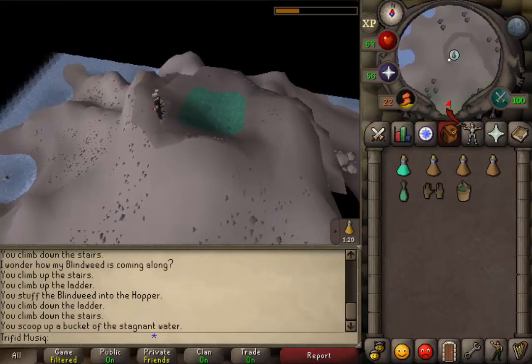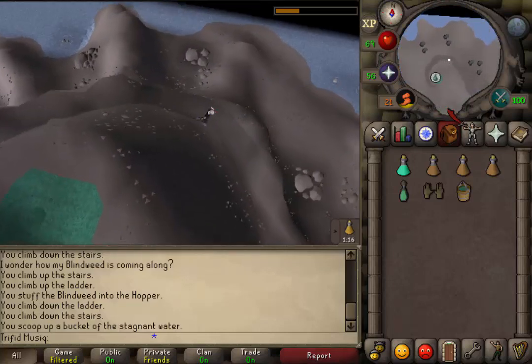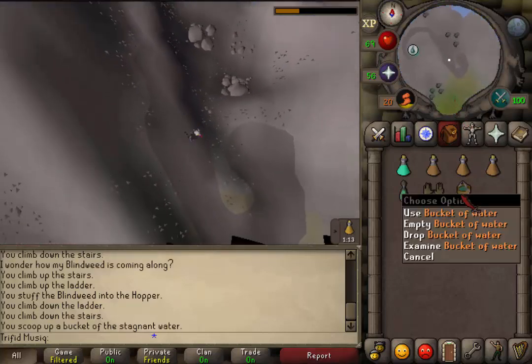Fill your bucket with the stagnant water. When you have this bucket of water, click south on your minimap and return to the captain in the brewery.